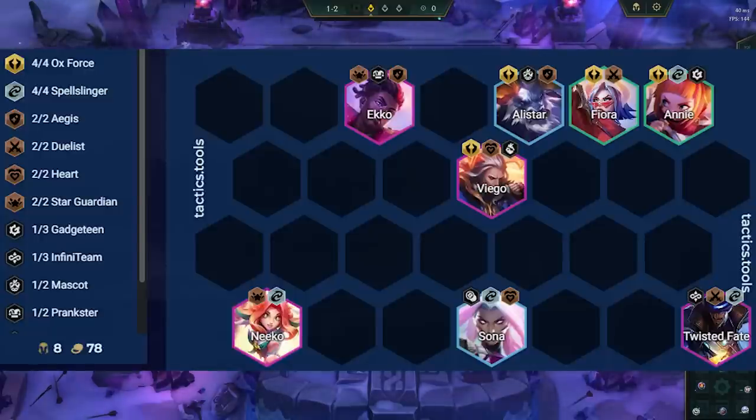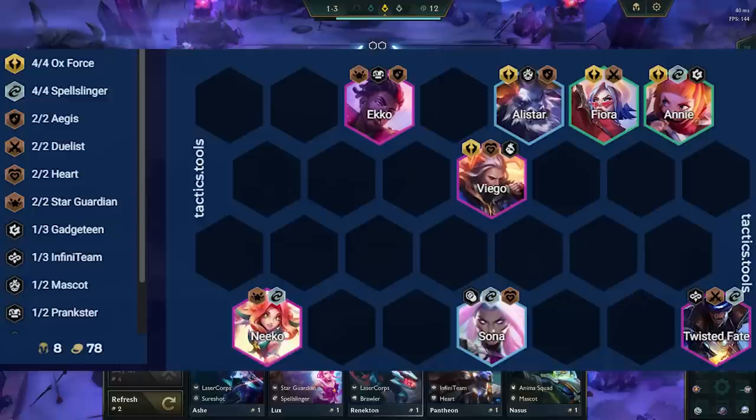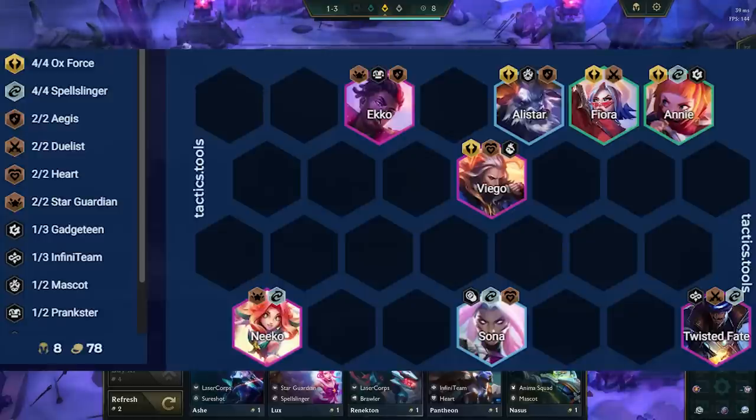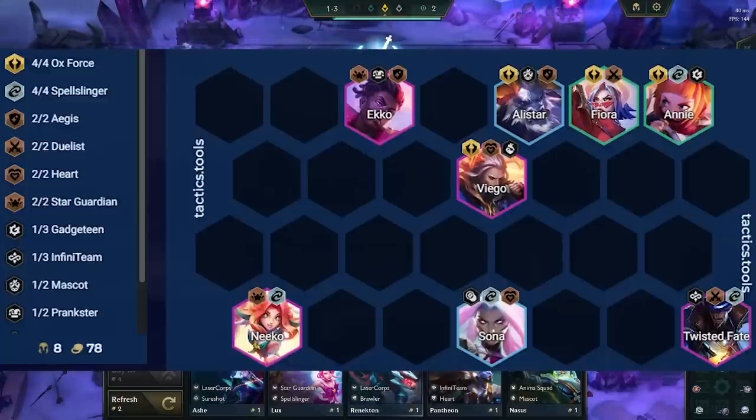All the units fit nicely into the comp in terms of synergies, therefore we're playing Oxforce frontline. The remaining units will be Nico as a secondary carry and to give Spellslinger. We play Echo as he is a great tank and gives us 2 Star Guardian and Aegis. Lastly, Sona is mainly there for 4 Spellslingers, but she can also be replaced by Janna later if the weather is good. This build is very strict as this version is highly optimized, but I will cover later in the video how we can change it based on our augments.